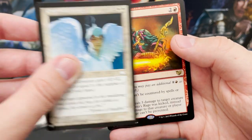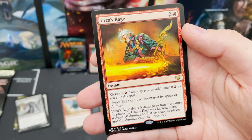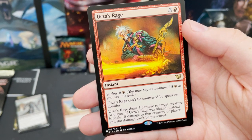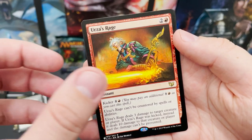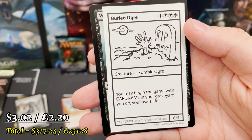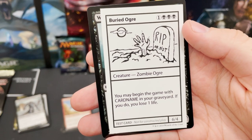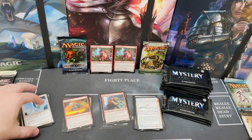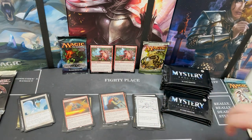Imperial Armor — transcription gets plus X, plus X where X equals the number of cards in your hand, from Weatherlight. Urza's Rage in commander form with big kicker — deal loads of damage. And Buried Alive — Zombie Ogre, you can begin the game with it in your graveyard; if you do, lose one life. This box is just so fun.